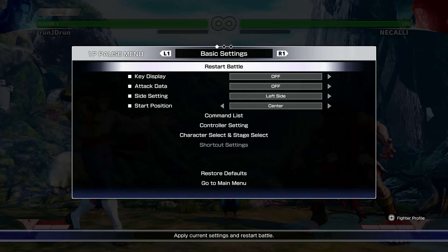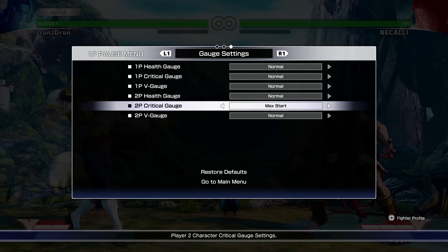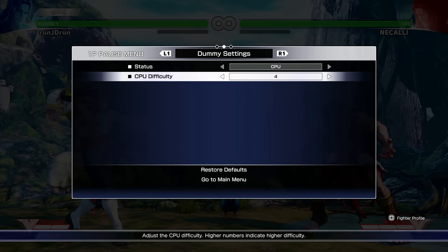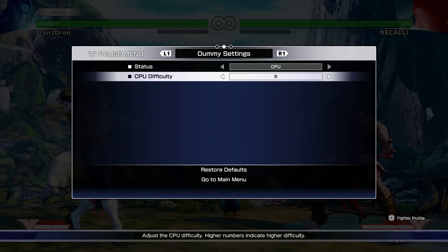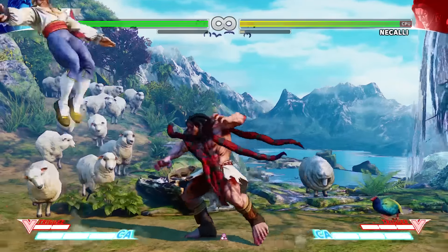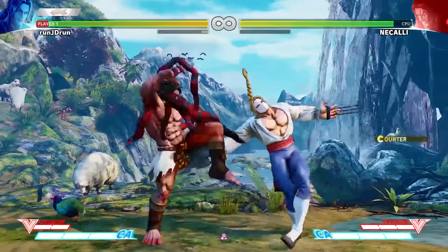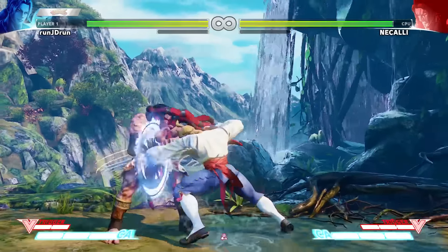Let me set it up so we can actually fight - put it on normal, everything on normal, and make the CPU not a beast. I'll make them a five. I really don't know any of Vega's stuff. Not a big Vega guy, but I thought he was a charge character. He might be like a shoto mixture thing, I don't know.